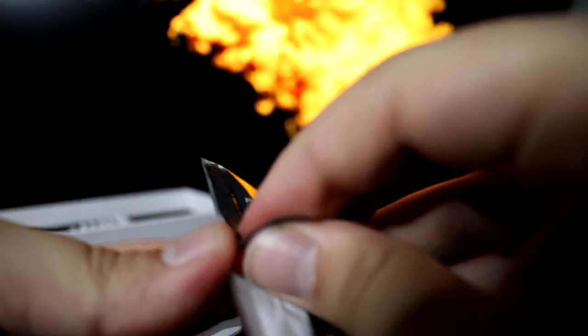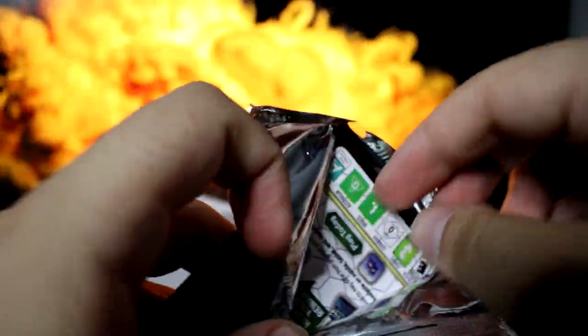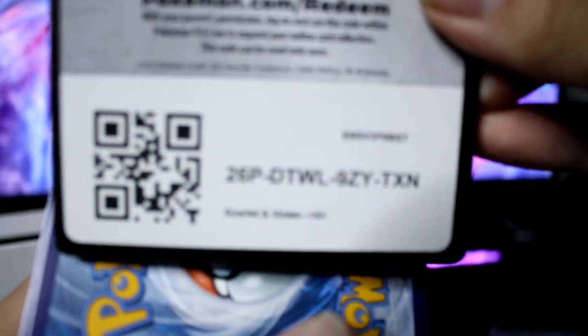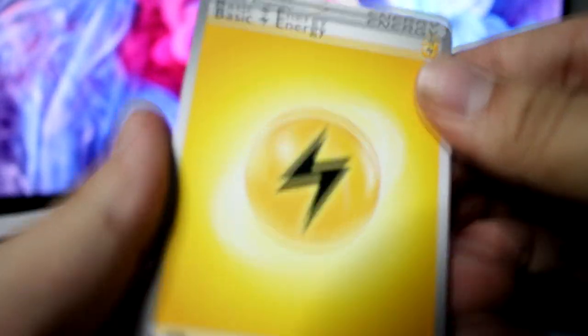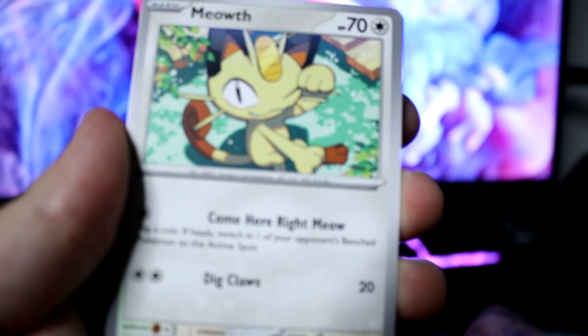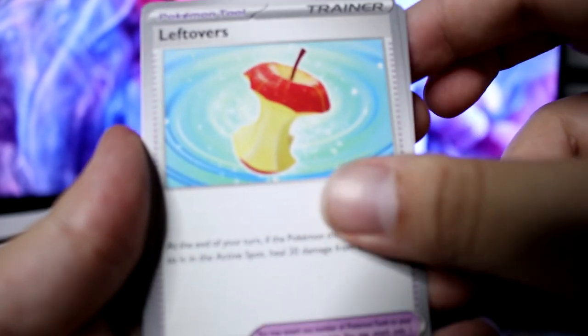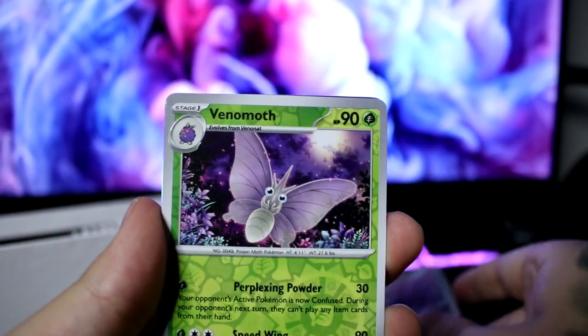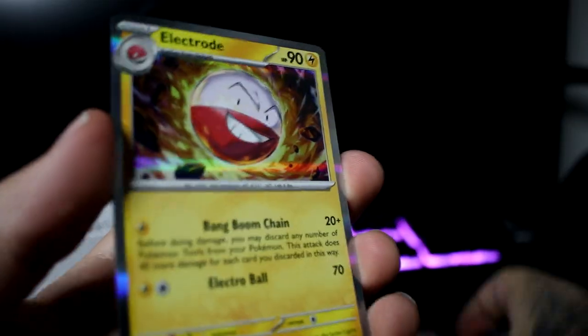Obviously the biggest pull is gonna be Charizard, because Charizard is always the biggest. What in the fuck, dude? What is happening right now? If I get the Charizard EX I think that's like 130-150, something like that. Monkey, Meowth, Exeggcute, Leftovers — I always gave my Torterra leftovers — Persian, Muk. Spelled backwards is cum. Venomoth, Machoke, and Charizard... that's it. It's an electrode — you got a nice bang boom chain.